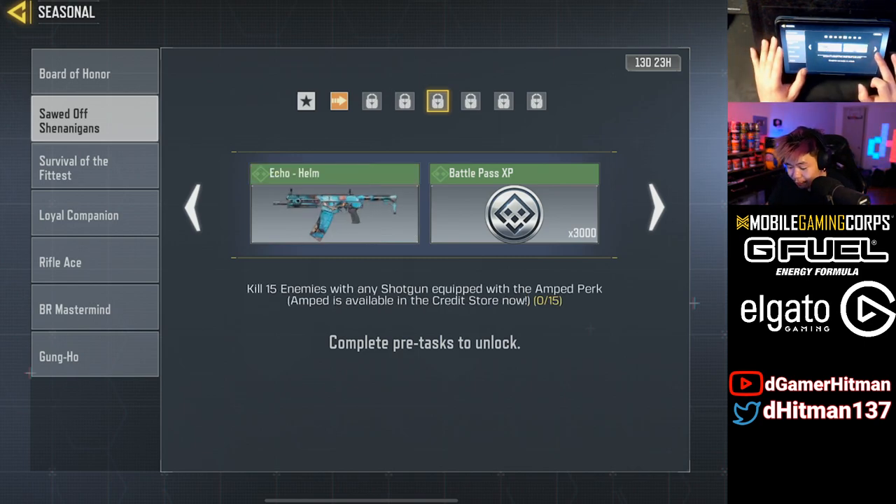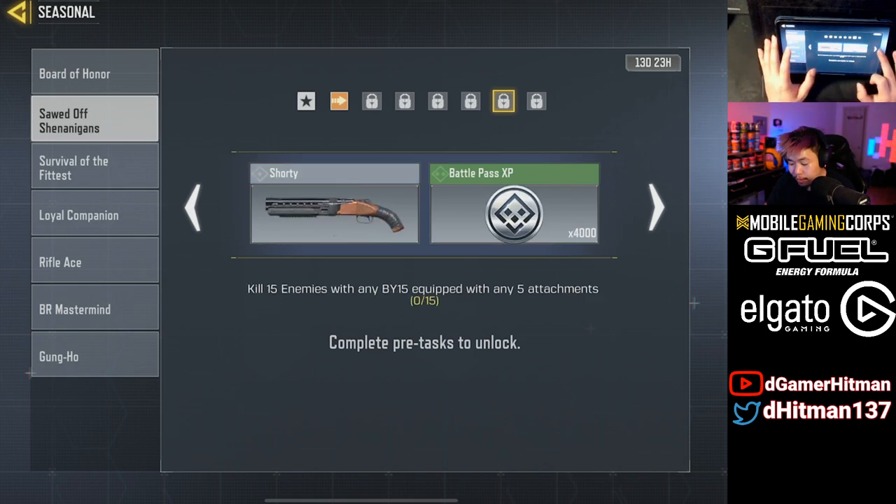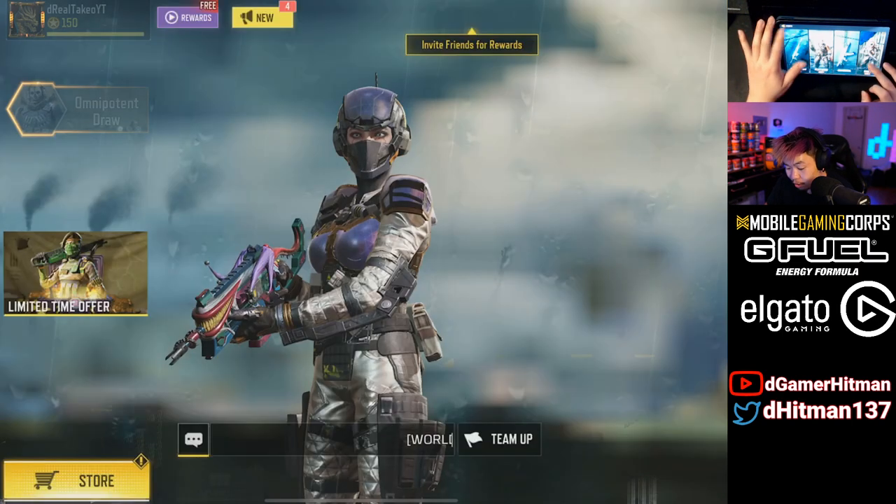Kill 15 enemies with any shotgun with AMP — there's no way for me to explain it, it's just what it is. I probably recommend doing that one in Team Deathmatch on Shipment. Kill 15 enemies with the BY-15 — I have a video about the BY-15 build if you want to check that out. And then the last challenge — you don't really need it because you already get a Shorty. The Rimstorm looks pretty good anyway.